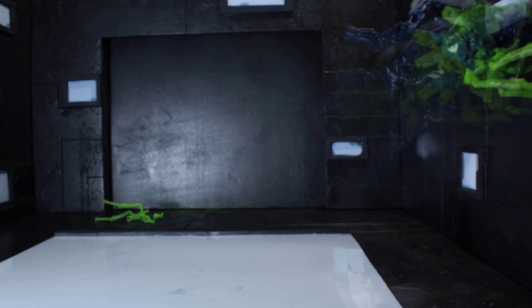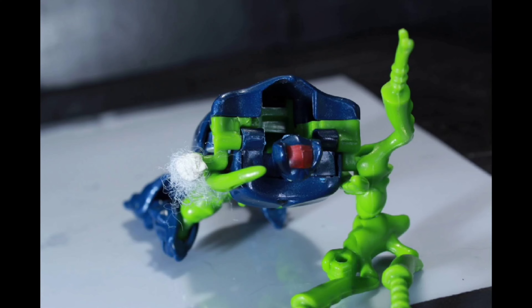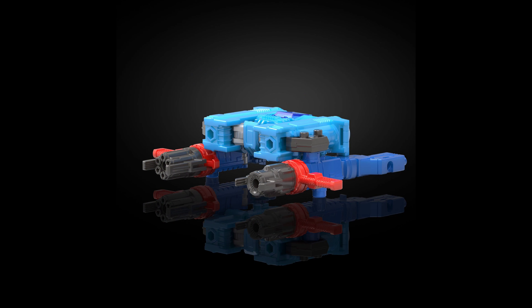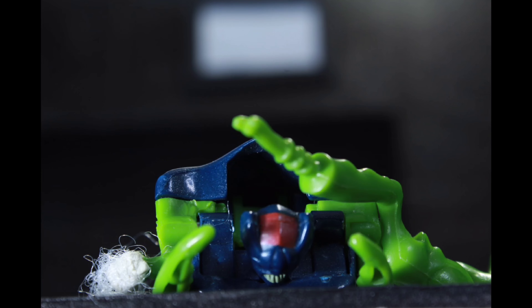The first option I have listed is missiles for Ultra Magnus's machine gun. If you guys remember, in the original figure there were two white missiles that came with him that were spring-loaded. I'm not expecting spring-loaded missiles in this day and age, and to be quite frank I really don't care if they are spring-loaded or not. What I do care about is options for photography and stop motions, and that would create a lot of options.